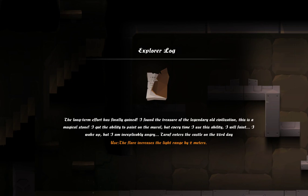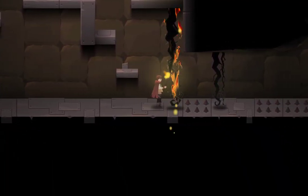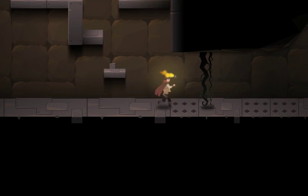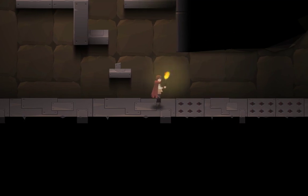The long time effort has finally gained! 'I found the treasure of the legendary old civilization. This is a magical stone - I got the ability to paint on the mural, but every time I use the ability I will faint. I wake up but I am inexplicably angry.' There are some phrasing problems and grammar issues, but I am willing to voluntarily help you with those - I just have to ask, to make the game better.